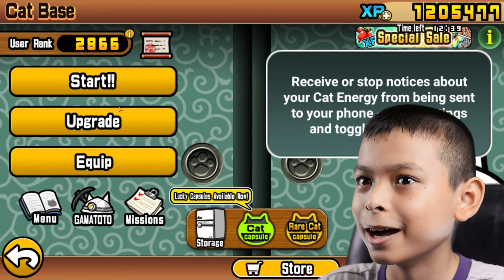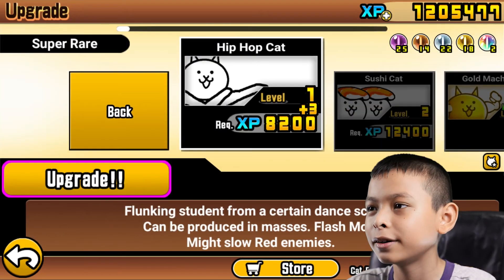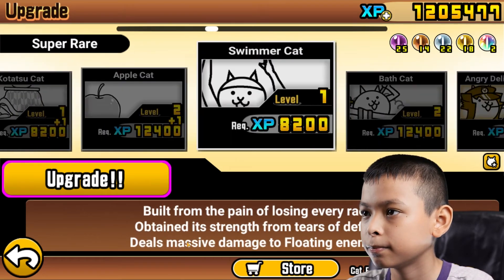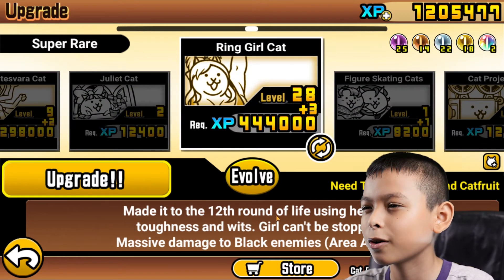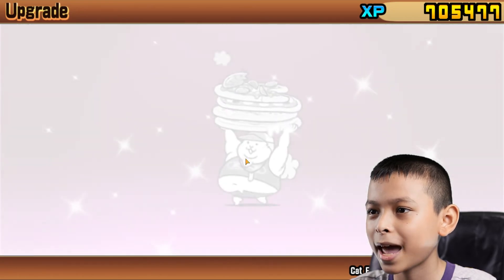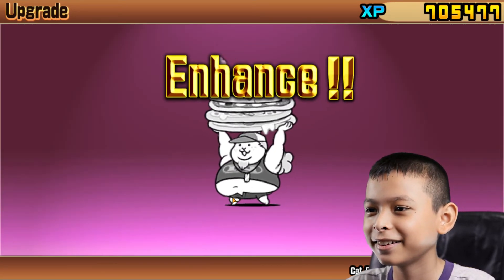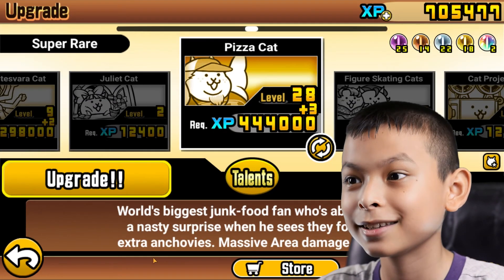Now it's time to evolve a cat. We're going to go to Super Rare. Come on! Green Girl Cat — we're going to evolve this one. Here we go! Evolve! And then press Pizza Cat. Nice. Come on! That looks so funny. Nice. That's good.